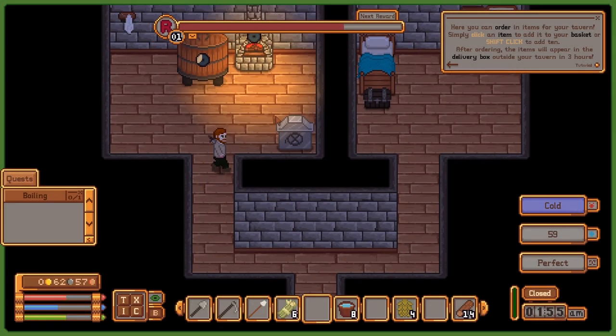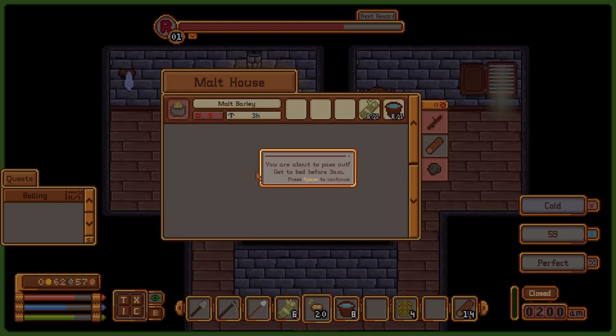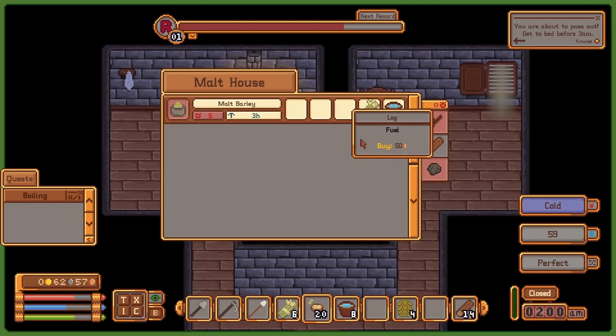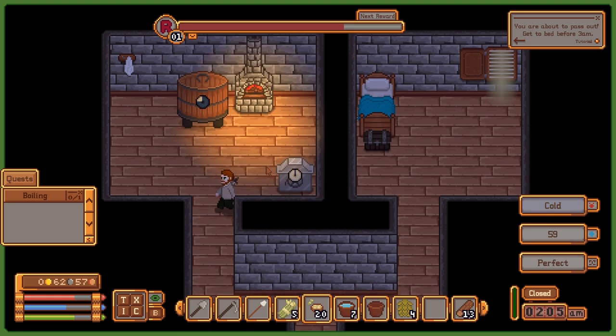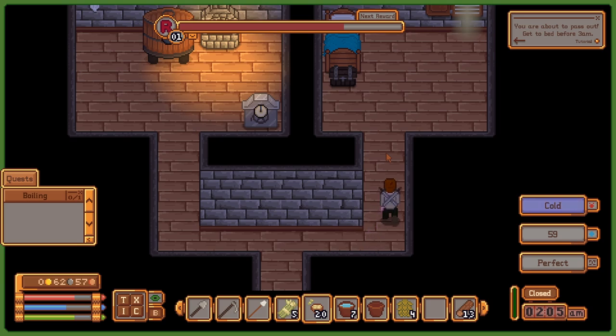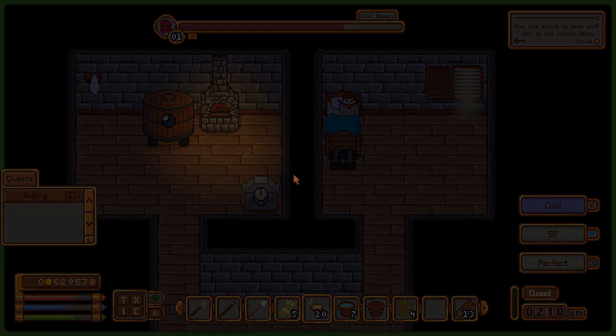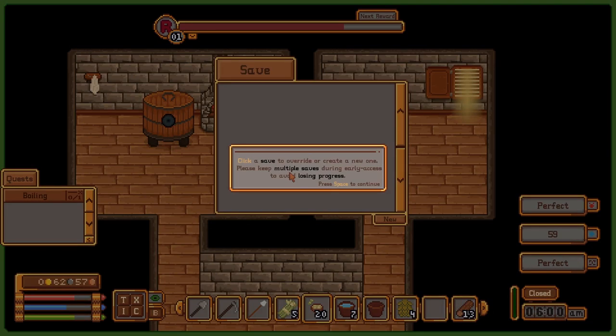I guess these are just extra logs out here that I can collect. Gotta collect as many logs as I can because that's used for fuel. Here's the market—I can buy any items here and it takes 3 hours to deliver. There's quite a bit of items on this list. I see a small table there for only 30 silver—that might be one of my first purchases, but I'll wait until tomorrow. Alright, let's go to bed before we pass out.